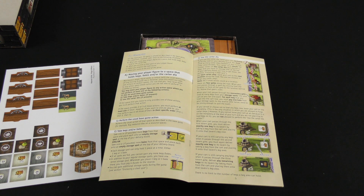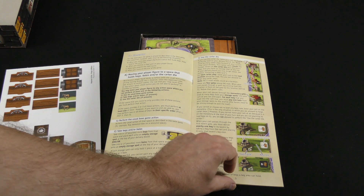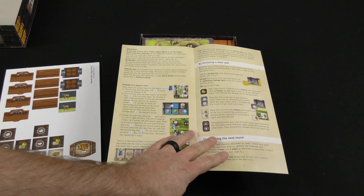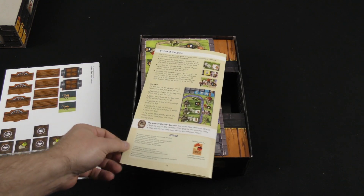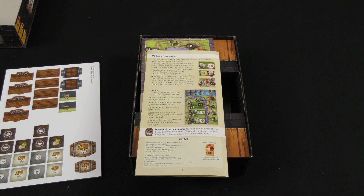For the most part, the game is played as described in the base game. However, this expansion adds steps to the following situations: when you move your player figure to a space that holds kegs, bales, and/or the carter die, that changes things — including enclosing a shed spot and preparing for the next round. The end of the game is, as usual, work out your score according to the base game rules, and then you add some things along as well.